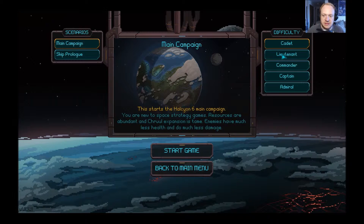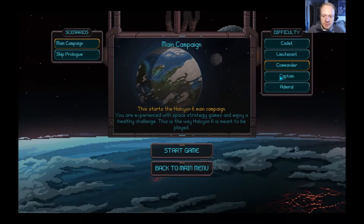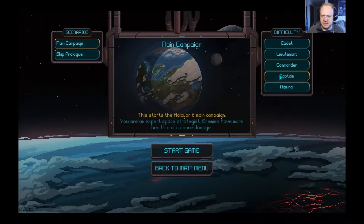'Lieutenant' is if you have limited experience with space strategy games — enemies have less health and do less damage. 'Commander' is the intended difficulty — what Halcyon 6 is meant to be played at. 'Captain' means you're an expert — enemies have more health and do more damage. And 'Admiral' difficulty — you are a masochist, resources are scarce, expansion is fierce, and enemies have much more health and do much more damage. So we're gonna stick with the main campaign.